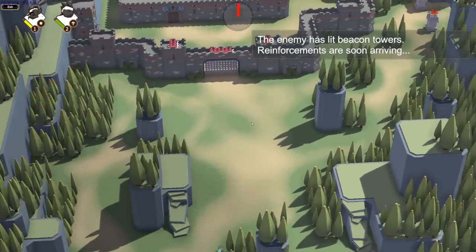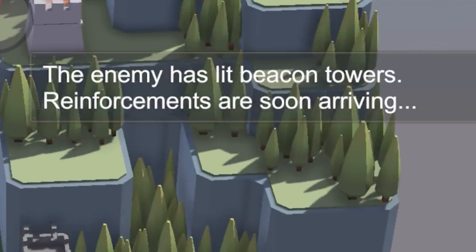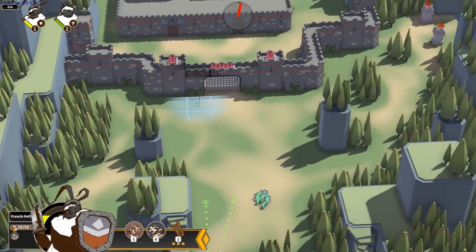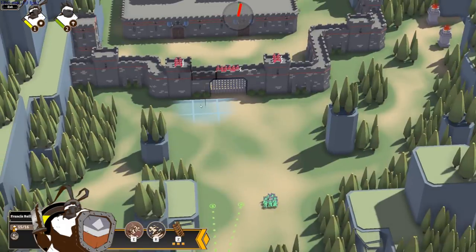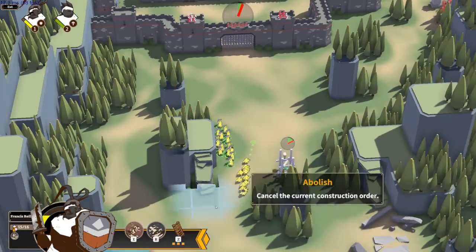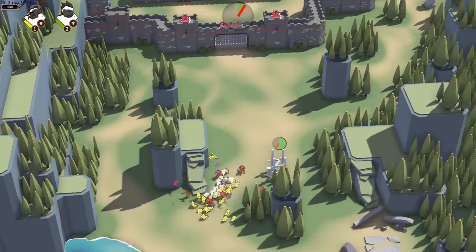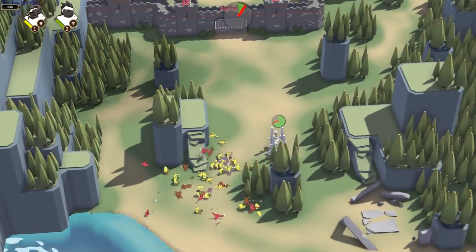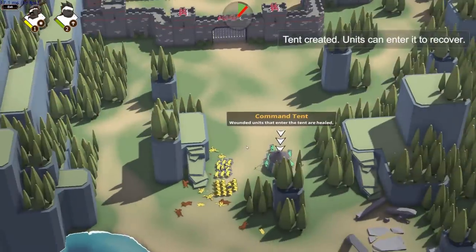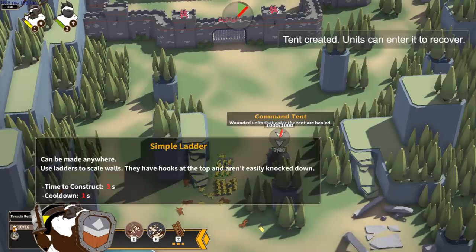The enemy lit the beacon towers — they get reinforcements. I've put a ladder down but the green guys are building something — I need to cancel that. I was gonna build a ladder first; maybe I should let the green guys go first. Wow, we lost a lot of guys to that cavalry charge. They built a command tent — pretty cool. We've got sprint. Let's build the ladder and charge up.